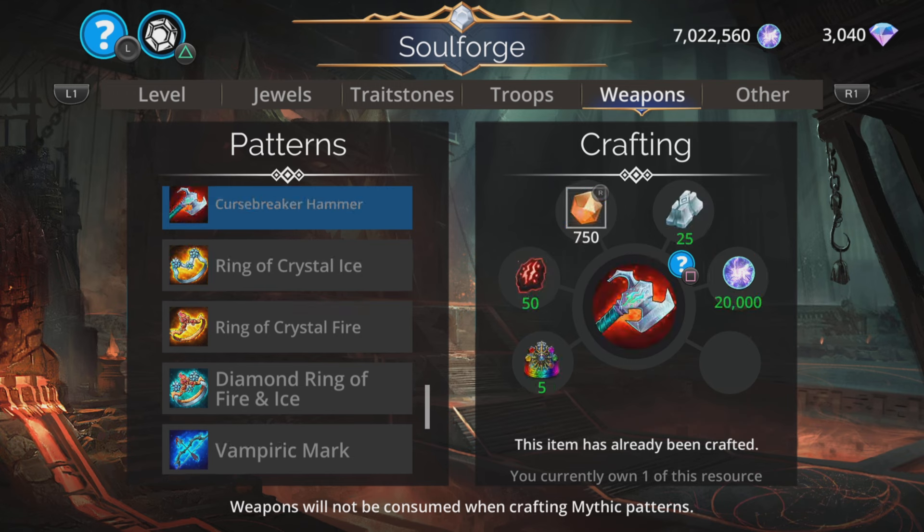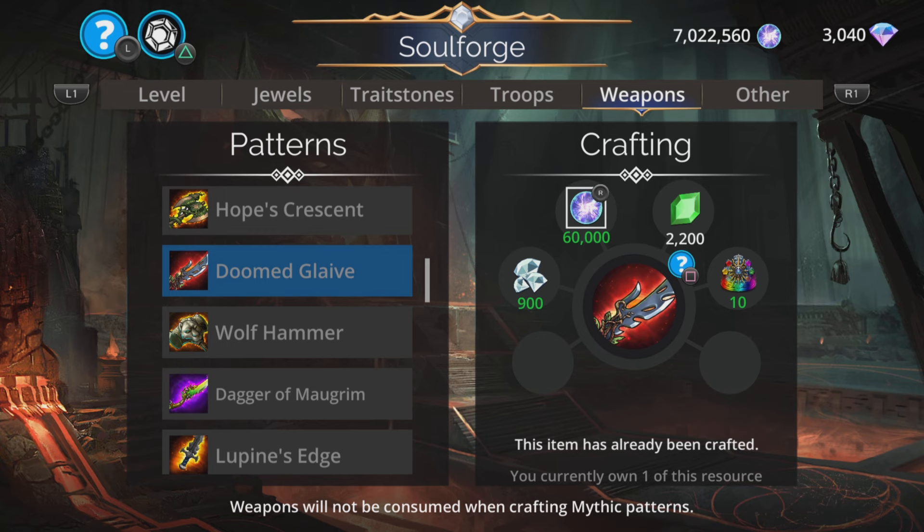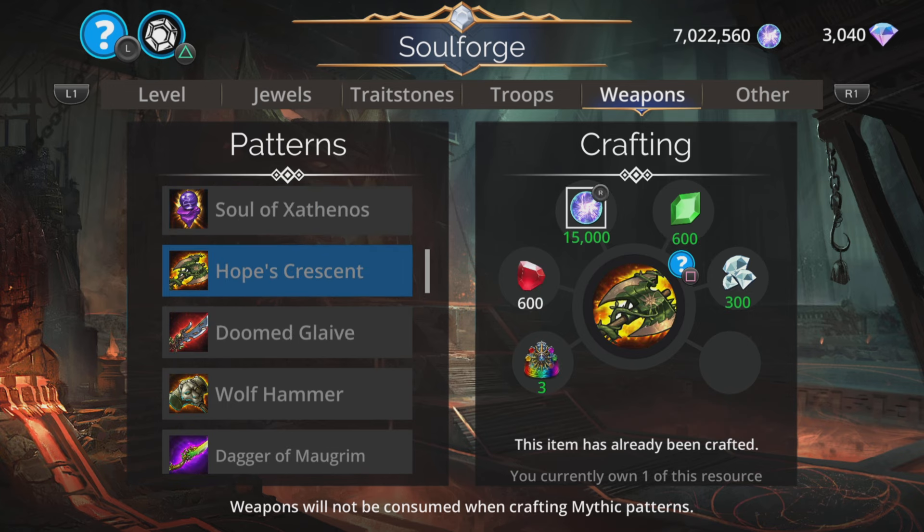Because you're going to want to save some of your resources. If you can, you definitely want to pick up those two weapons — the fantastic Doom Glaive and Hope's Crescent.